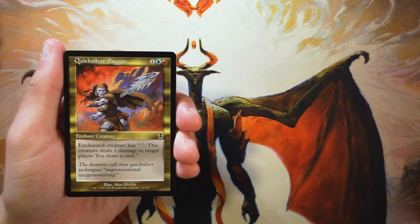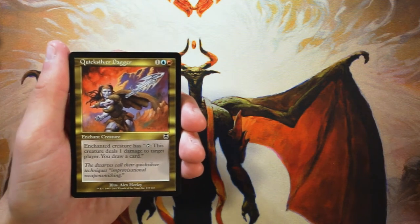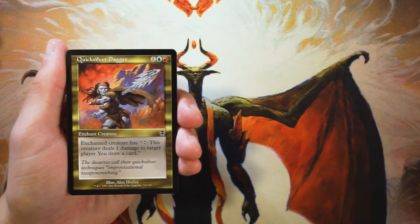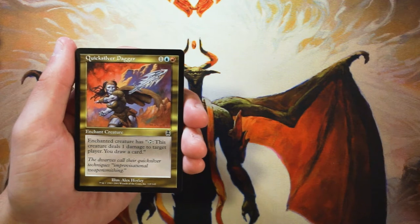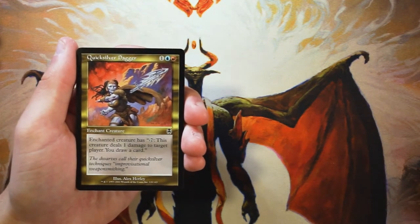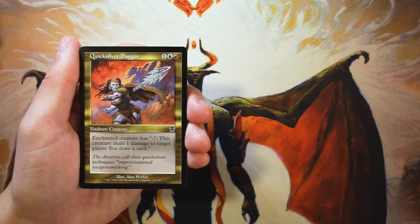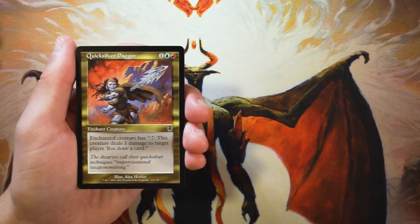Our first card is Quicksilver Dagger — an enchant creature for one blue and one red. The enchanted creature gains 'tap: this creature deals one damage to target player and you draw a card.' I seem to remember this being very overpowered. The big thing is the card draw, and pinging the opponent is also quite good. If you stick this on a blocker that's going to stick on the field, you can ping your opponent at the end of their turn while drawing an extra card — that's fantastic. It's two colors, but that seems common in this set, so that's not out of the norm. I normally don't like enchant creatures, but in this instance it's definitely worth it. A pretty good open so far.